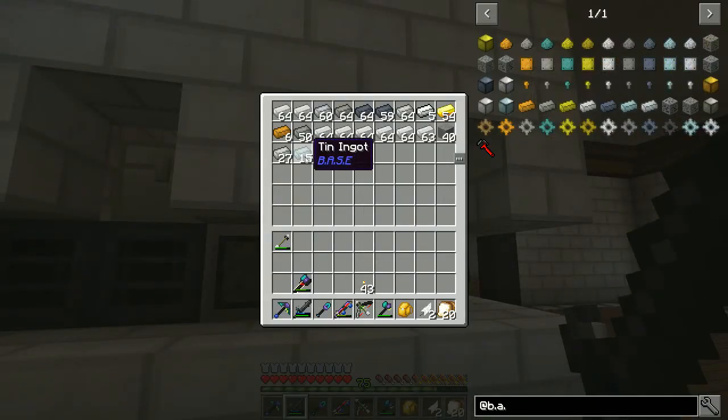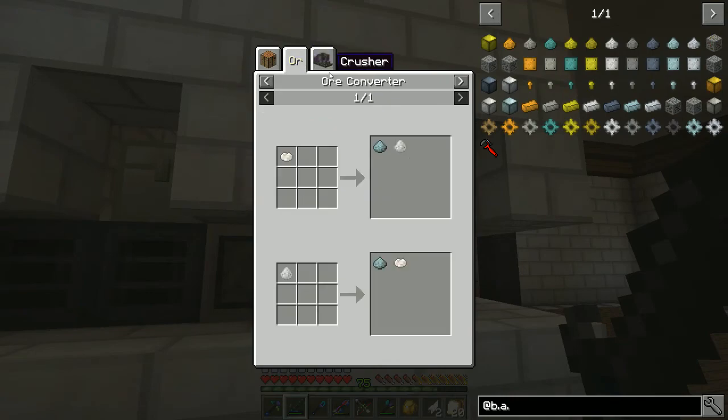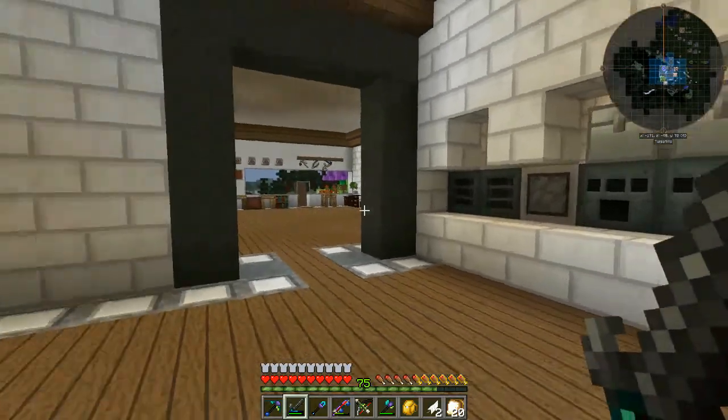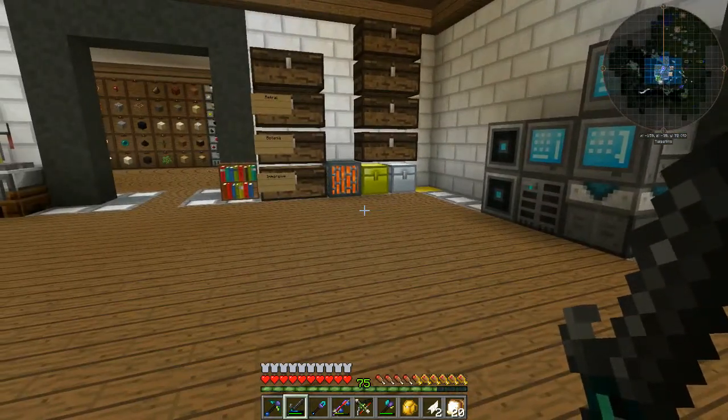I got tin. There's no tin ore in the pack, but I'm getting tin as a by-product of something. I know it's a secondary of something — I'll have to find it. All that tin — I can't figure out, I'm trying to figure out what block is giving me the tin.